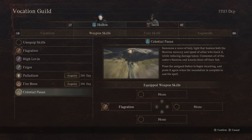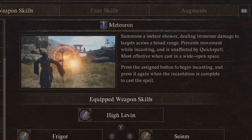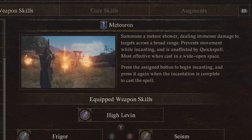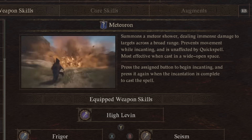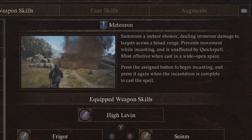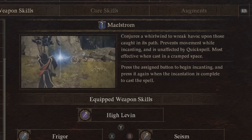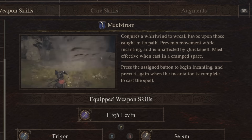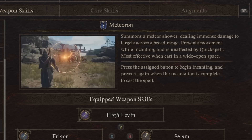For the Sorcerer, you have two master teachings. That is Meteoron — summoning a meteor shower, dealing ridiculous damage against a huge range of attack — but you will be held in place while using it and cannot use Quick Spell to cast it quickly. Then the other ultimate skill is Maelstrom, which is basically a summon tornado, sending enemies flying up into the air and instantly killing them if you're in an open space and they're weak and small enough. You cannot move while casting and you cannot quicken it with Quick Spell. Both are pretty good, although I prefer Meteoron out of the two.